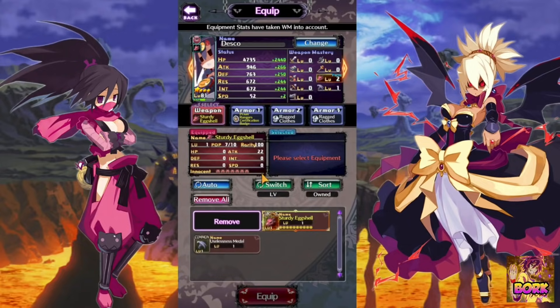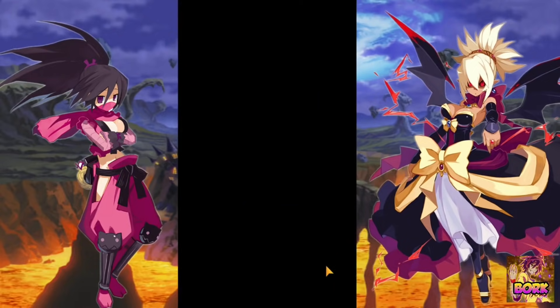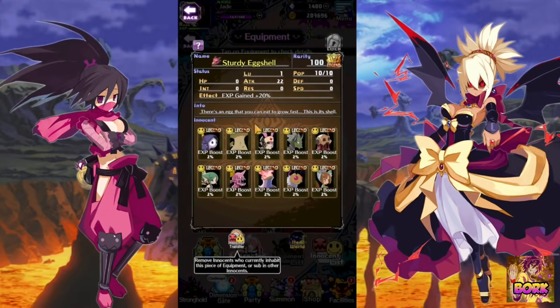So if you click Desco, you click equip right here, you hit auto, it's going to auto-equip that sturdy egg shell. Now some of you are wondering — look at how much stats it provides. At 924, it's going to be providing 22 attack. But there's something you're probably not seeing. The biggest thing is this innocent list right here. This sturdy egg shell is a gift from the publishers. This is what I want to look at most of all — you see this sturdy egg shell provides EXP boost, and it gives you 20% EXP gained overall. Make sure to wear this as soon as you get it.